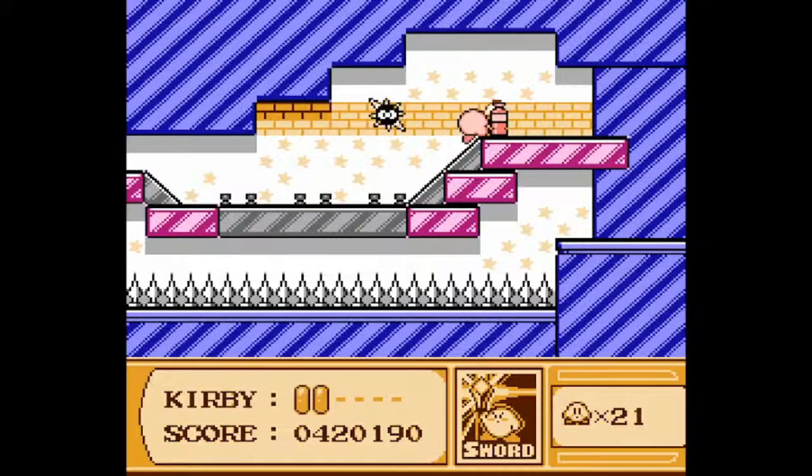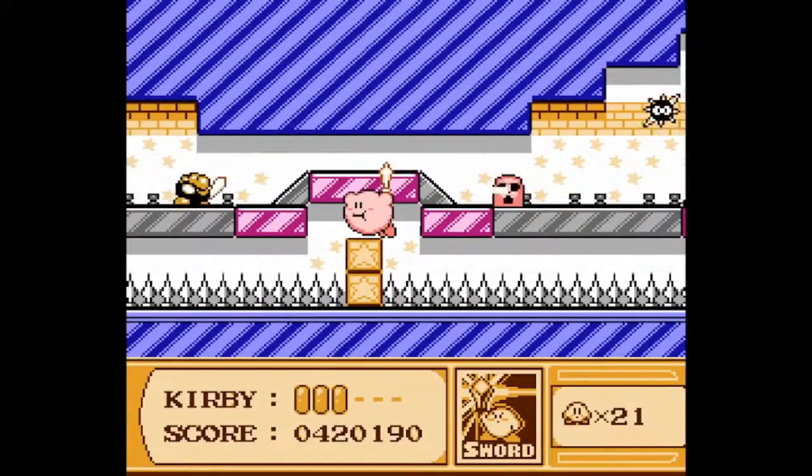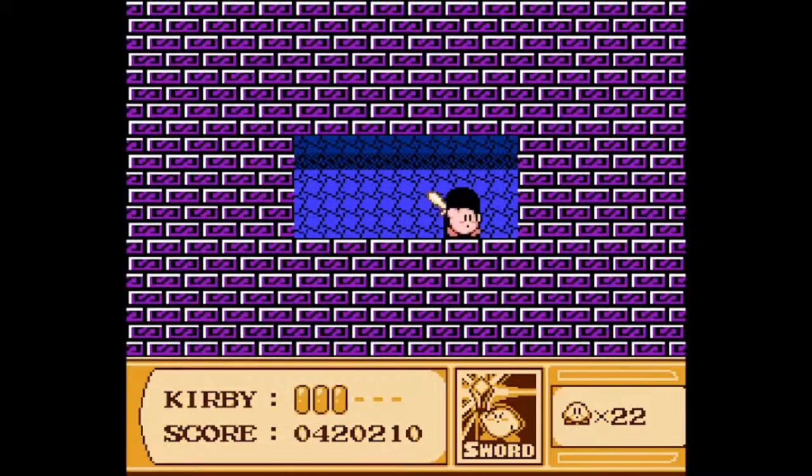Go through here and you get yourself one of these things, as well as a pass-through wall. Once you go up here, just hit the very top of this thing and stay at the very top to avoid the spikes until you reach this area. Let go and cut the blocks. There's your extra life!